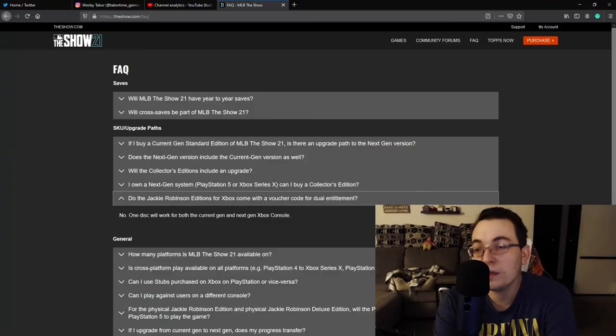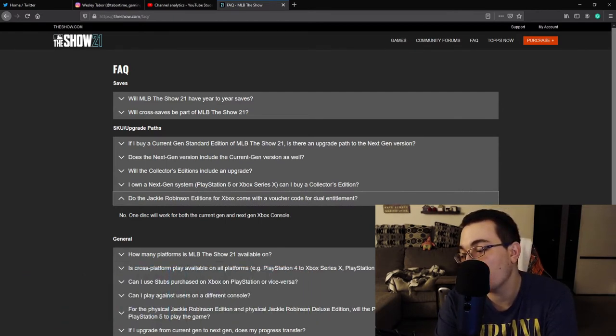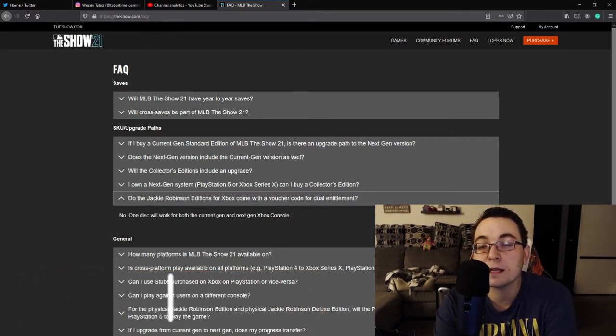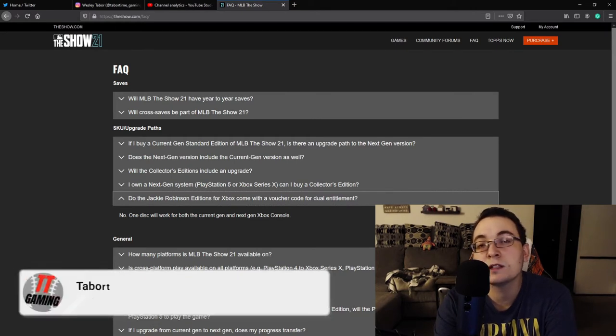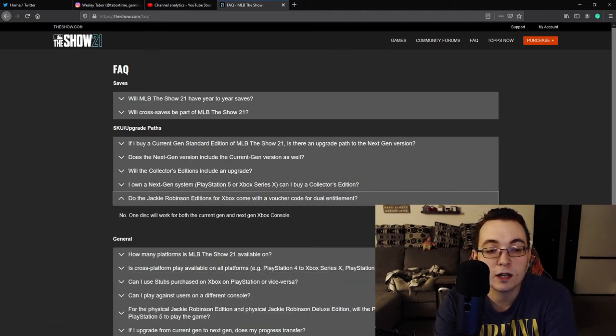Almost all of the promotions for the game, as of February 7th — Super Bowl Sunday — didn't include the Xbox version in any of the promotions. It was all basically PlayStation covers, which makes sense since it's been the main platform for a while. They didn't provide much context when there was initial release and cover athlete information. So the answer is no — one disc is going to work for both current and next gen Xbox consoles.